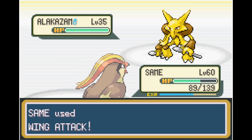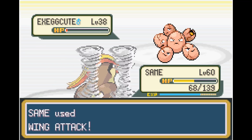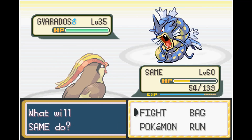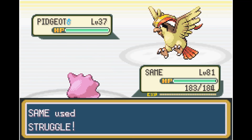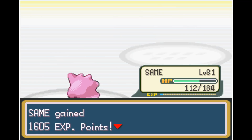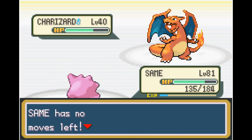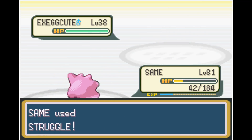Next up is Silph Co in Saffron City. Unfortunately, level 60 still isn't enough. We do transform into his Pidgeot and do some good damage. My solution to getting stuck is always grinding — that's why I have an insane level advantage. Once we get to level 100 I'm really not sure what to do. After an absurd amount of grinding and wasting all my rare candies, I'm all the way at level 81 using the Struggle strategy. Struggle does have recoil, and it adds up after taking out Charizard. We end up taking him out with only 42 HP left.